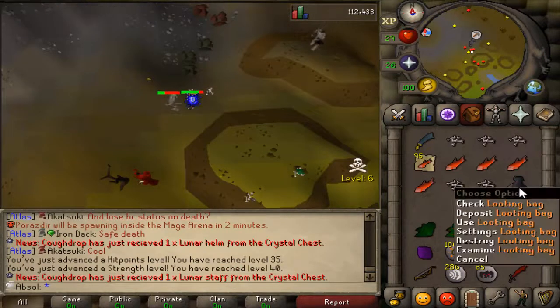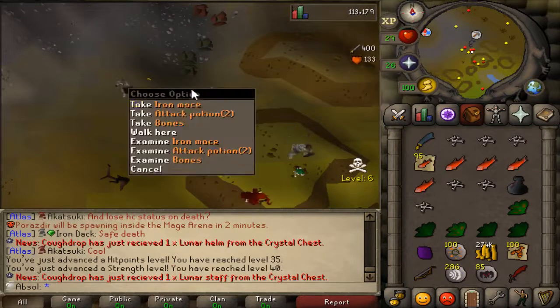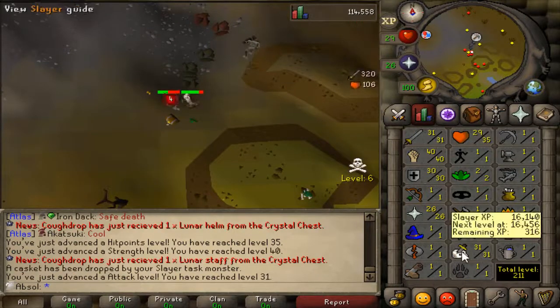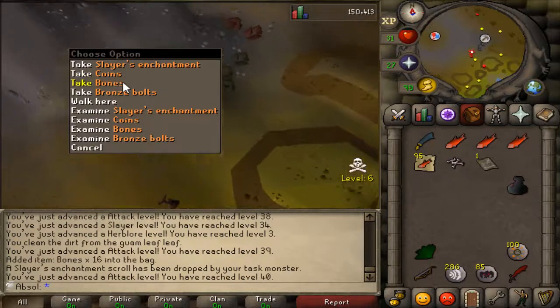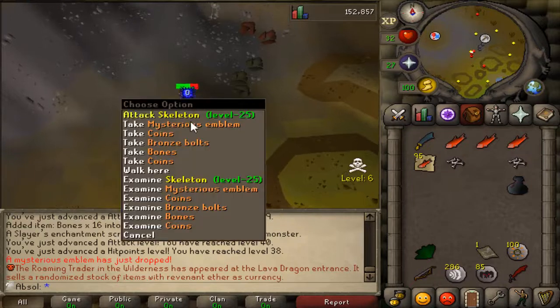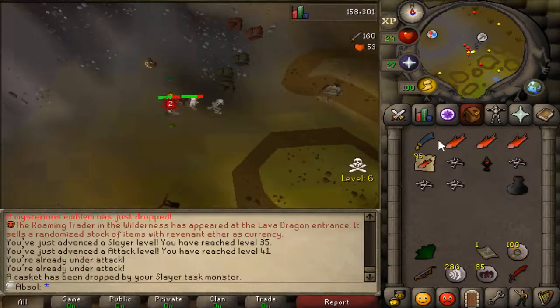The first Slayer task is being completed, and I actually got my first looting bag from doing my Slayer task out in the wild. That's the one good thing about doing Slayer tasks in the wild — you get your looting bag. If you're an Ultimate Iron Man, that's a big item for you. I also got my first Slayer enchantment, which is another item you can get in the wild. As you guys can see in the chat box, I just got my first ever Mysterious Emblem drop. That's cool.